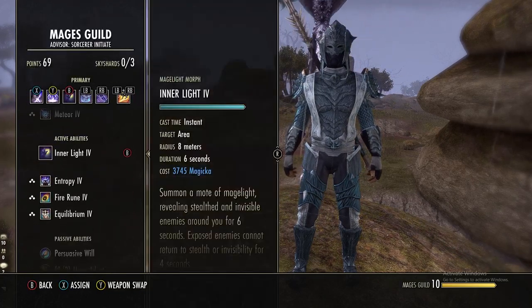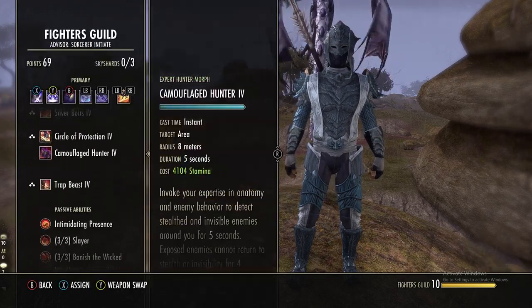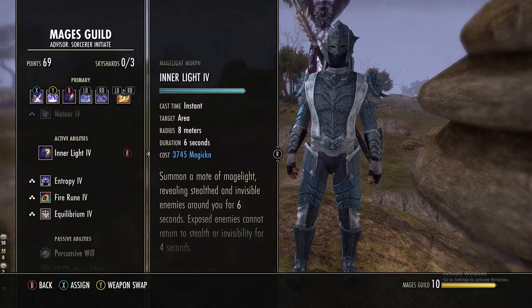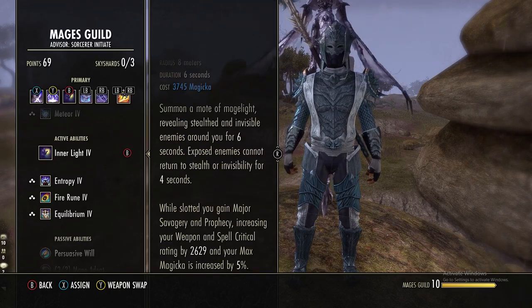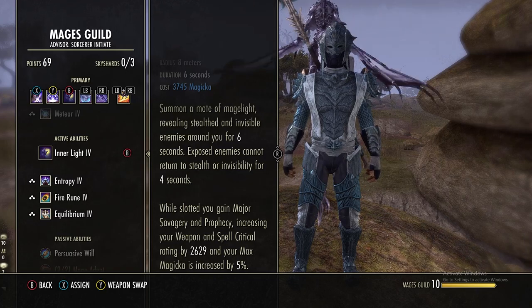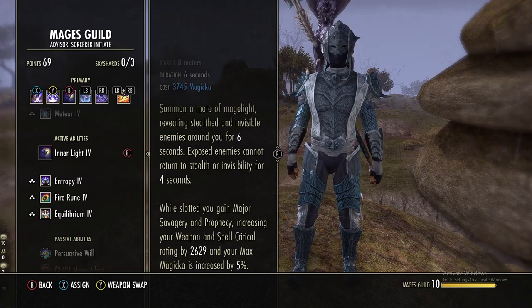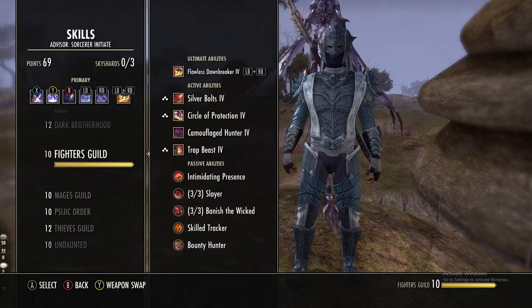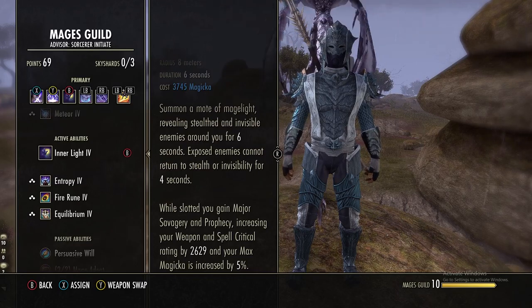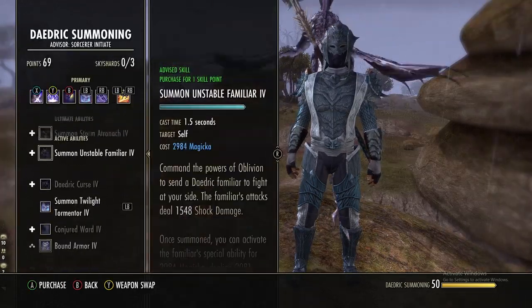In the Mages Guild line we are using Inner Light. Normally you'd use Camouflaged Hunter from the Fighters Guild, but while slotted Inner Light gives you five percent more max mag, and with Mages Guild passives your heavy attacks actually did more damage with this slotted than Camouflaged Hunter. It also gives you the Minor Prophecy crit buff, but we already get that from the Oaken Soul Rain.